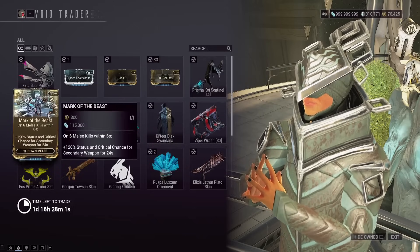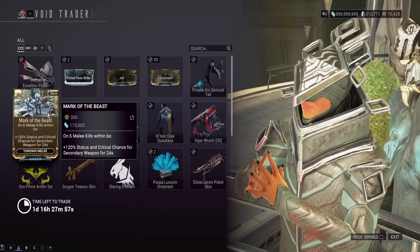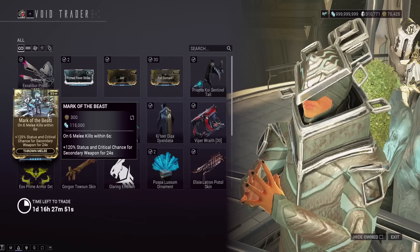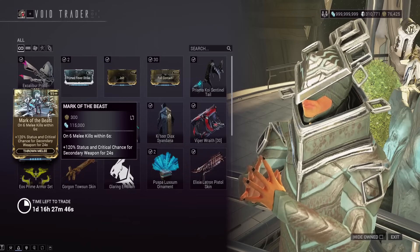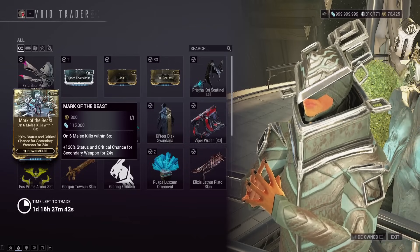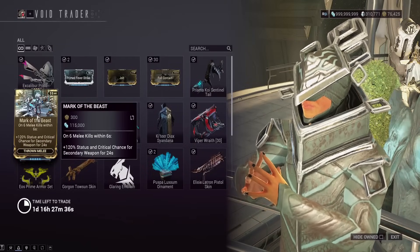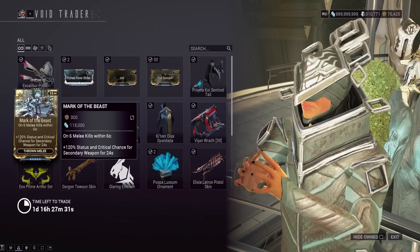And then we've got Mark of the Beast — on six melee kills within six seconds, only for throwing melee weapons, increased status chance and critical chance for secondary weapons for 24 seconds. So it only works with Glaives, Serratas, Falcors, Zorus, all that kind of stuff. After you get six kills you can buff your secondary weapon, which would go great with the Jolt mod. Unfortunately this removes one mod slot from your actual Glaive — not like the Glaive needs every mod slot to kill stuff, but it's a very niche thing.